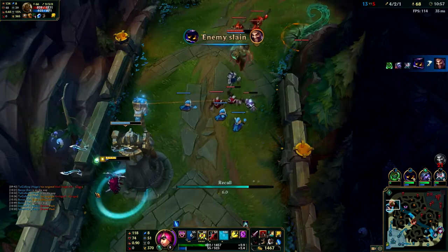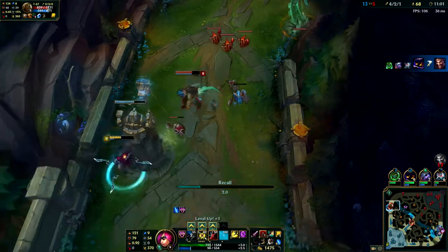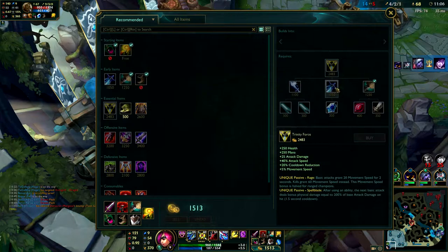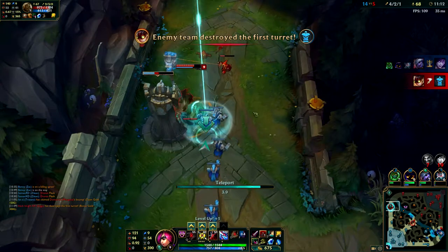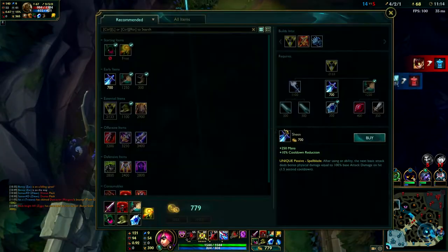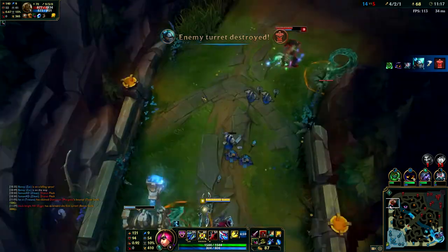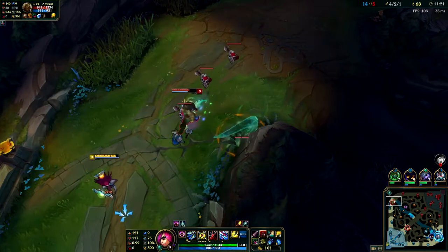Anyway, I go low health and back. I want to get my Ninja Tabi for that extra sustain while dealing with the bullshit. Thankfully she doesn't stop my back. I can't get my Sheen but I see my team getting the tower, so I start TPing. They get bot tower which is really good even though we lost mid, and then I get my Sheen. Managed to get a full Sheen on this back.